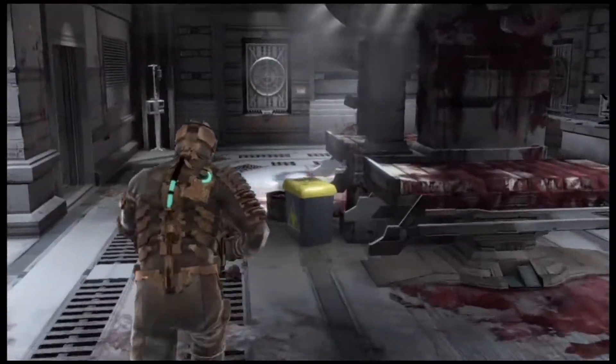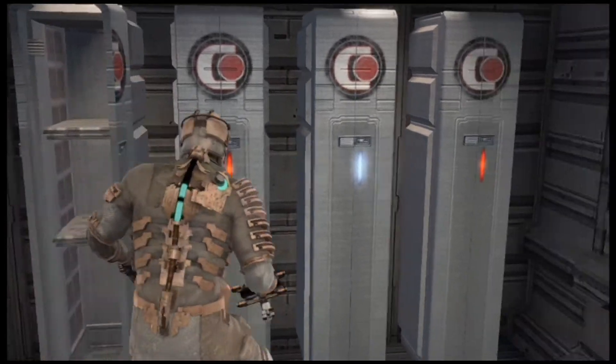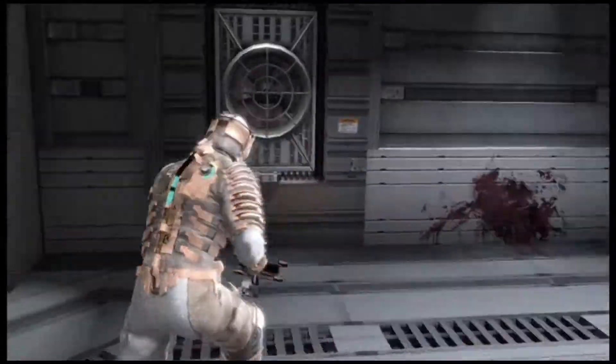We're playing on easier difficulty so let's check all the tables. There's plasma energy he dropped. There's some stuff in these lockers too. All these lockers that are closed right now will be accessible later on during the revisit, which I think is pretty cool.